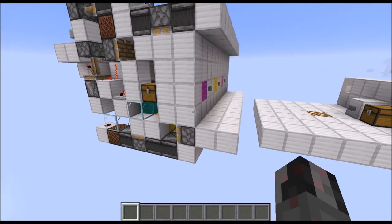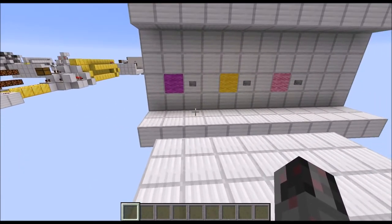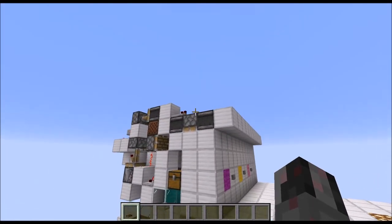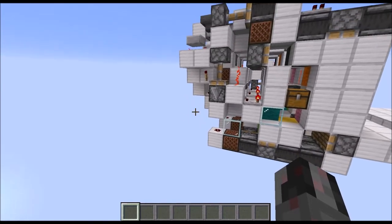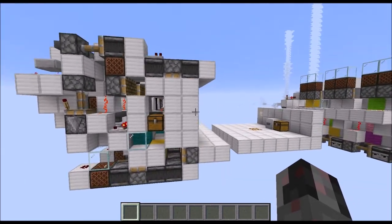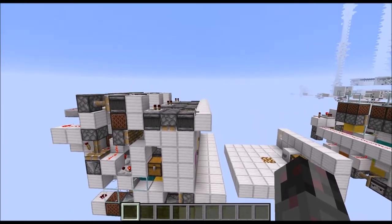Now let's talk about the sizes. It's a modular design. Each module is three blocks wide, eight blocks high, and nine blocks long, although you may need a few blocks at the front to hide away some of the circuitry.